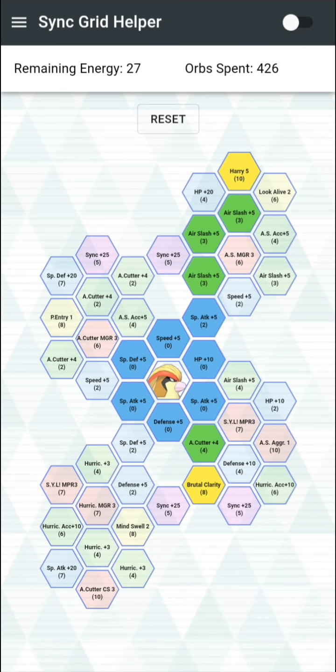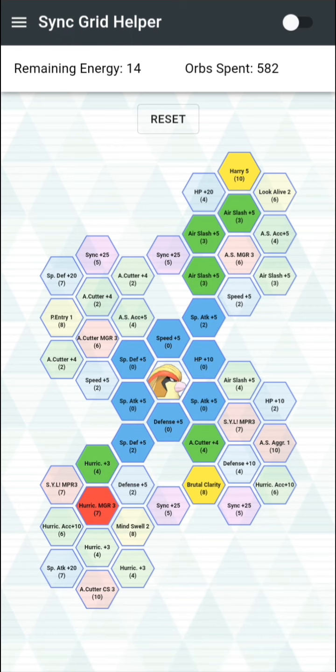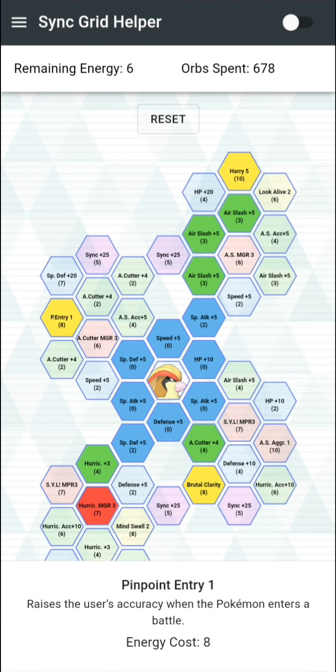Then you're gonna want the Hurricane move gauge refresh. I would advise not going for the accuracy buff, because you're going to be pairing Pidgeot with someone who can already raise accuracy — that seems pointless. Likewise, Pinpoint Entry 1 is not super useful for the same reason.